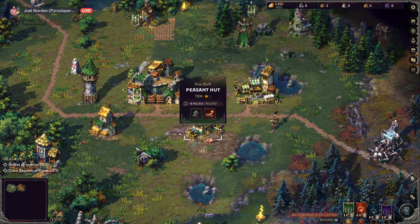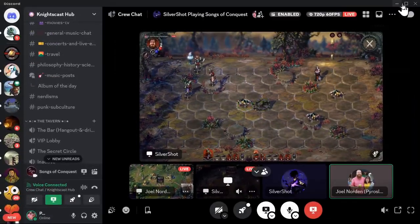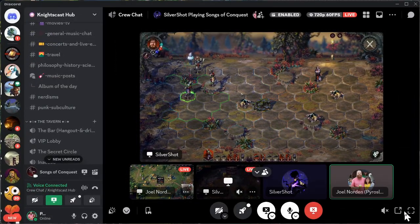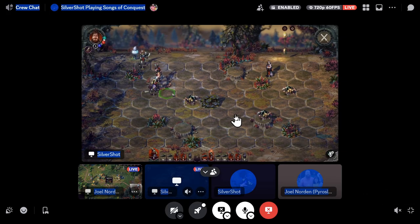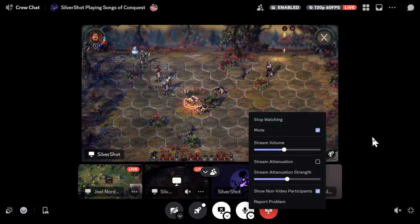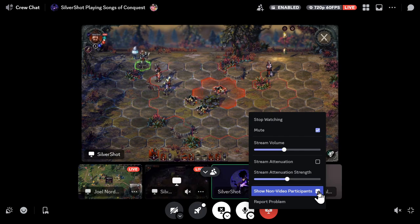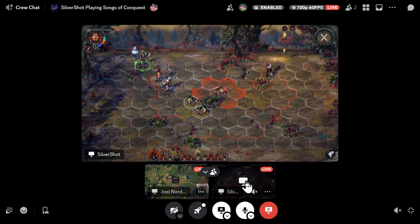Silver's getting a battle on over there — hell yeah! Let us know how it goes. I still need to figure out how to do a fight. Let me pull up Silver's stream so you guys can witness his battle. How do I make this full screen? There should be a full screen button when you click on it. I'll figure it out eventually.